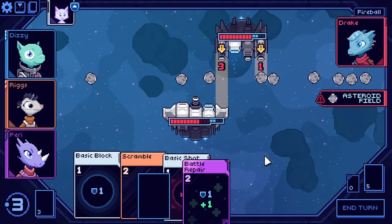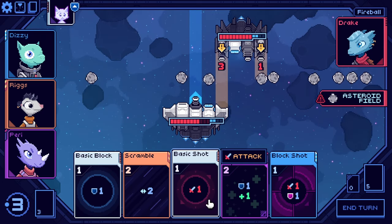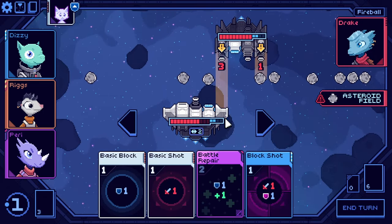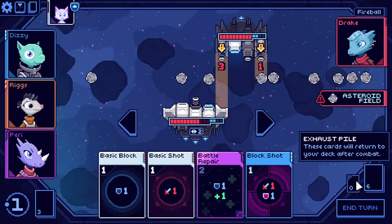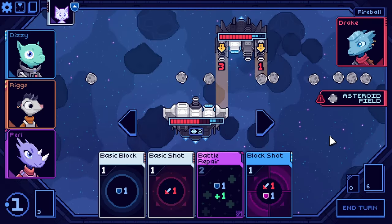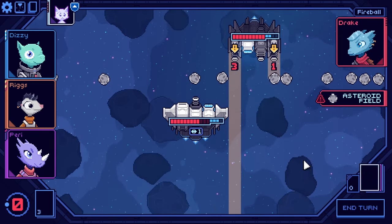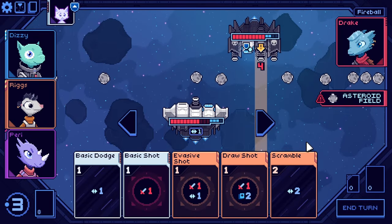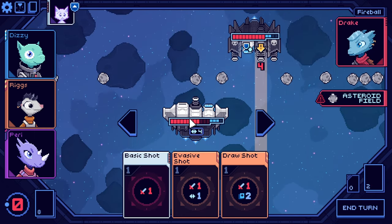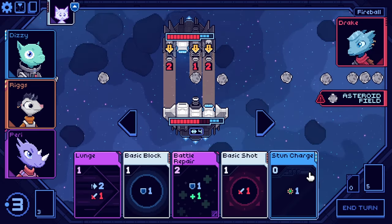We'll put up our shields. I'd prefer not to use any of these — we'll let them fire on us because then they'll get rid of those asteroids for us. The stun is no longer applied to our next attack. We'll use our evade, put up some more shields. Scramble costs two. I was going to play battle repair but I'm just going to move over and continue raising our shields. You can kind of play the long con here, which is nice. We could build up our evade reserves so when they come over we have plenty of evasion.